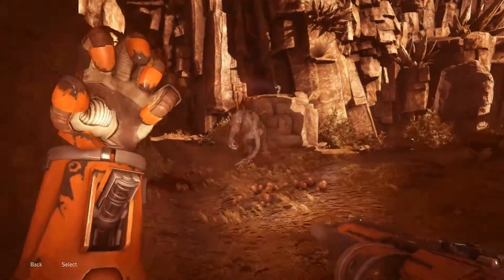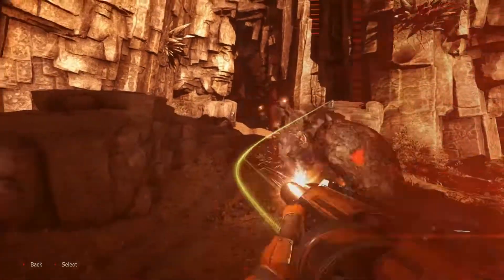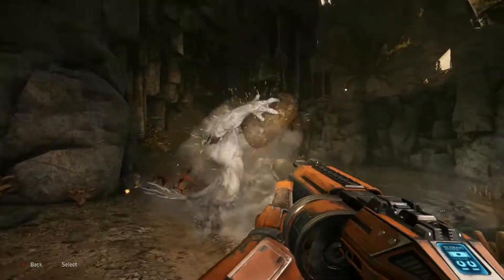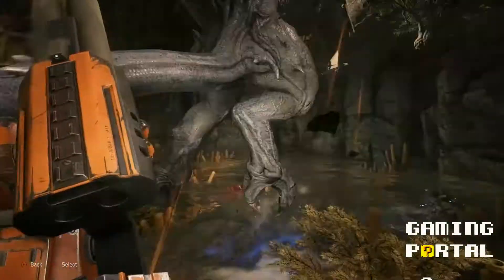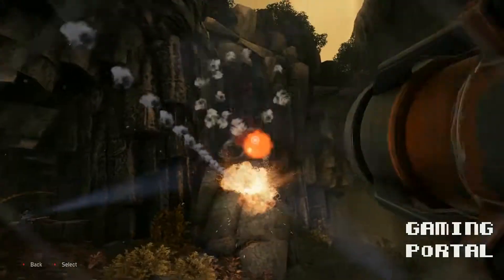Remember that your Super Soldier ability comes at the cost of some of your own health, so pair up with a good Medic. Get up close with the Combat Shotgun, and when out of range, switch to the Multi-Fire Rocket Launcher while repositioning.